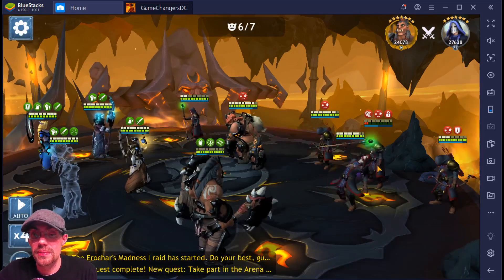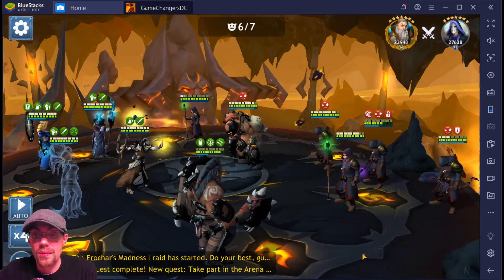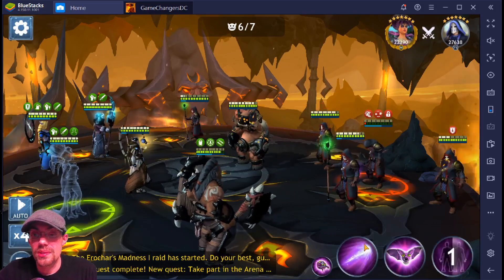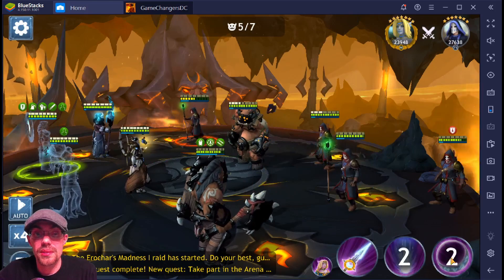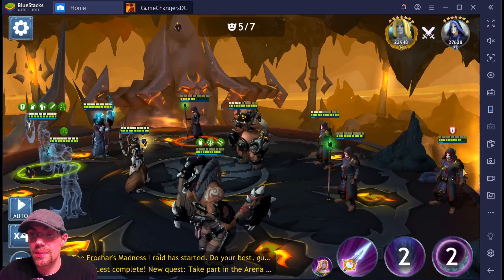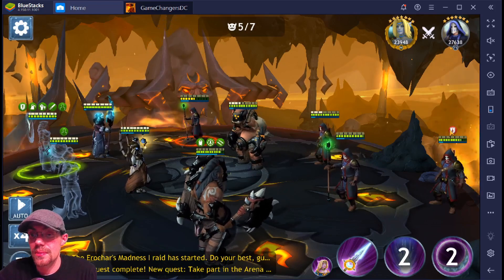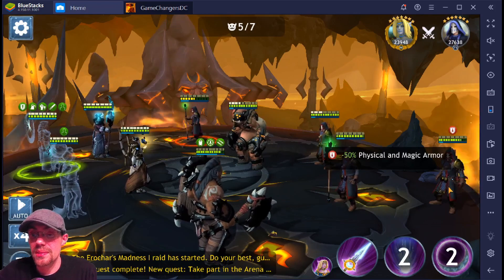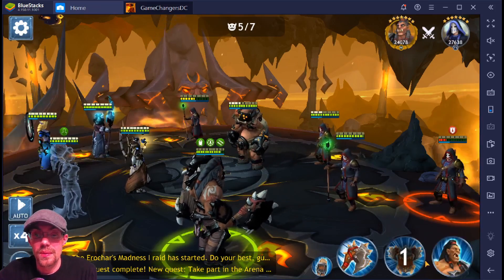Let's get this guy out of here. Get the assist there again — AoE. Now the heals I'm not too worried about. Let's get these other AoE damage dealers out. This guy has armor down 50, so we are going to try to take him out.